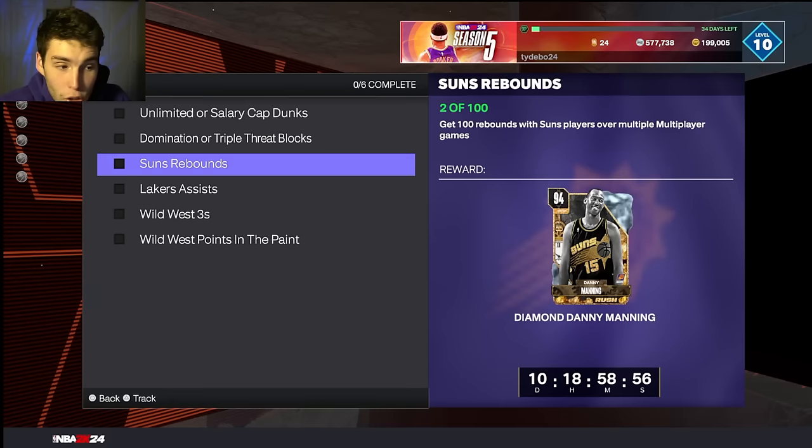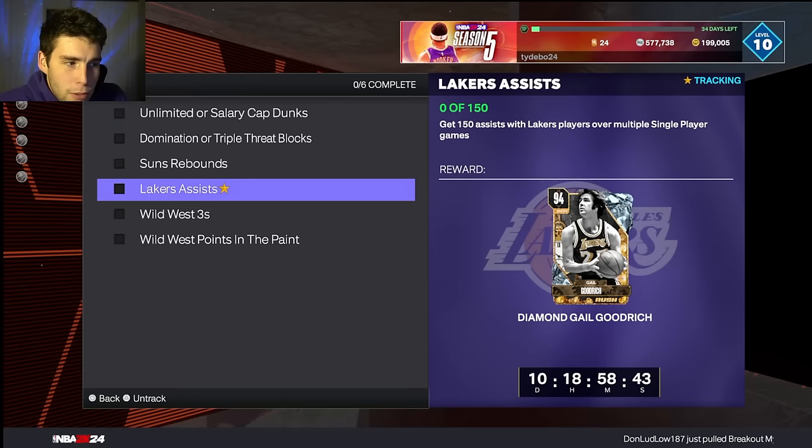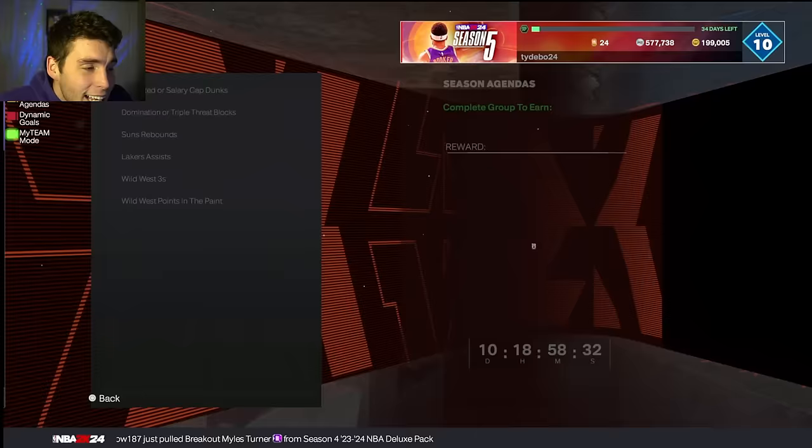What do I mean by that? The things you can get done in the Austin Reeves grind while grinding for Manu Ginobili — you can get two or three things done at once. You can knock out the triple threat blocks, which is one of the most difficult challenges, the Wild West points in the paint, and assists with Lakers players. You can knock three of these things out during the Austin Reeves grind as you're grinding for Manu Ginobili.